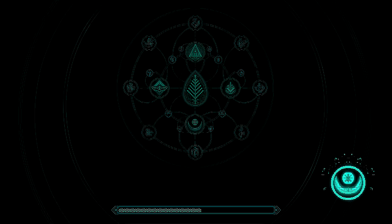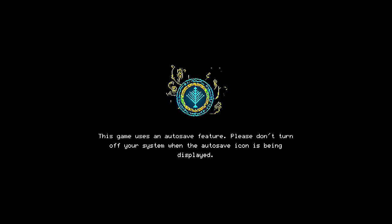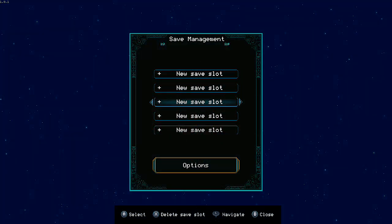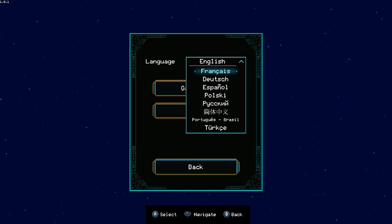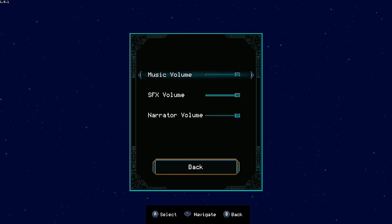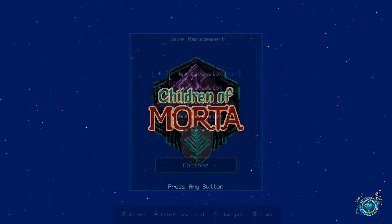The load times do take a while, but hey, not one at fault with it. Alright ladies and gentlemen, this is Children of Morta. This is just a showcase and it has five save slots. There's also the options menu — you can have it in different languages, but I stick with English. Gameplay has subtitles, aim assist, screen shake, and vibration. You have your audio settings. Alright, let's get started.